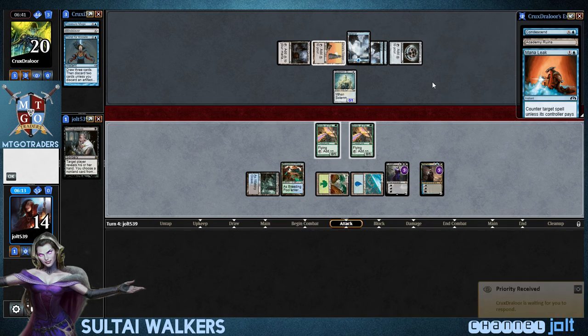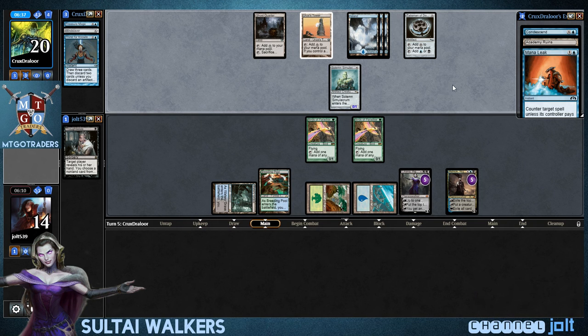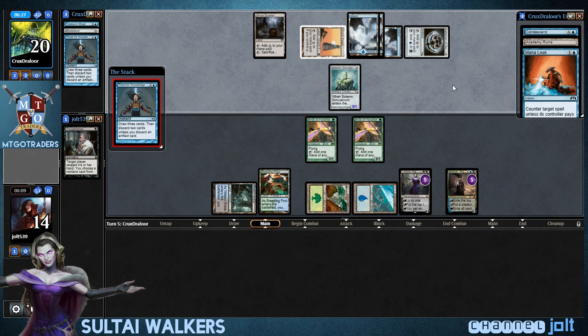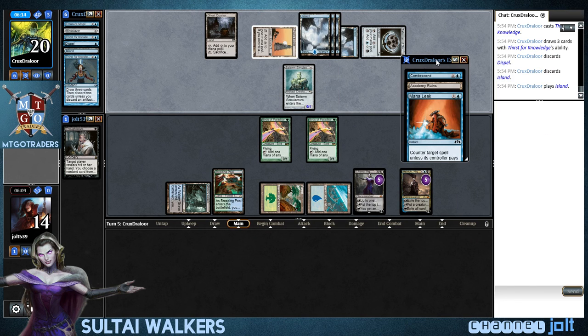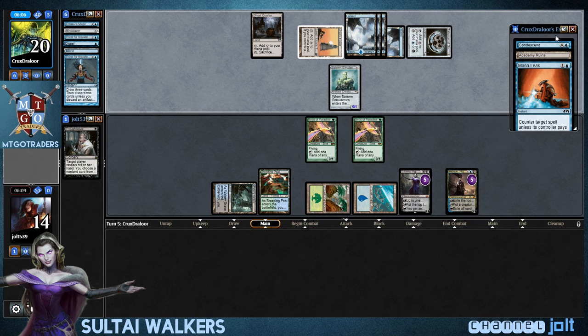I don't know how many Academy Ruins Blue Tron typically runs, but I do like having it in there. Oh my gosh — this has been a good match so far, though. Thirst for Knowledge — so he gets rid of that. He may have had Mindslaver in his hand and chunked it off that last Thirst for Knowledge. He played Island — I like that, he's missing real bad on Tron pieces. And yeah, we're finally ahead on clock now.